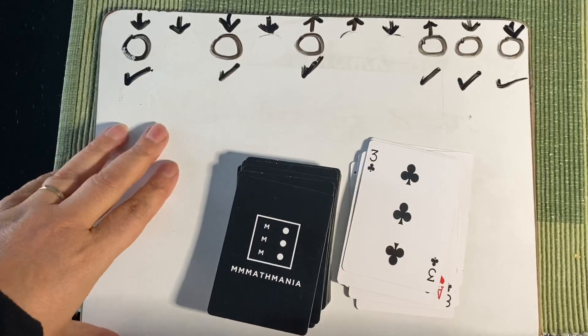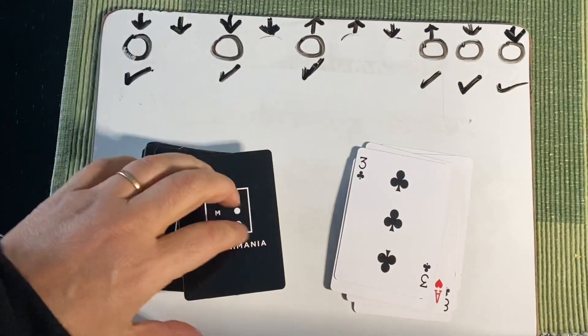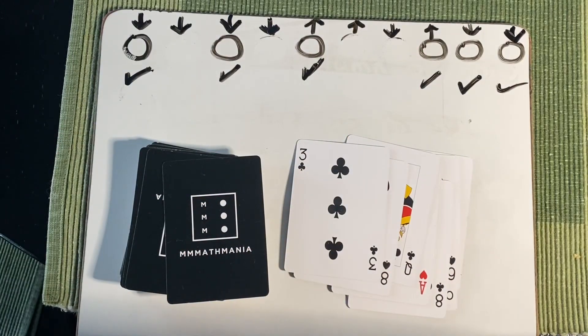So my score is seven. One thing we have to discuss: if you guess and it is the same number, you just lose a turn — you don't erase anything like that.